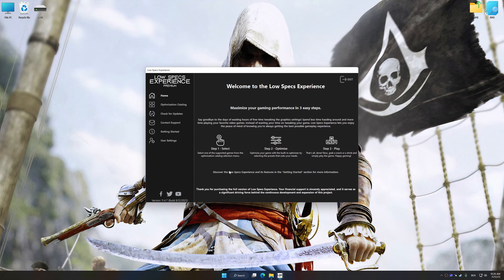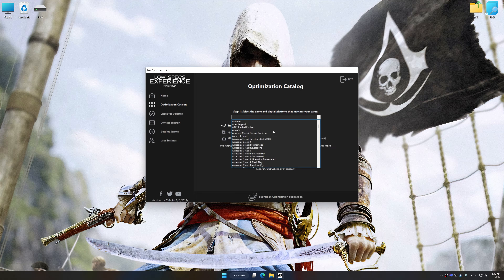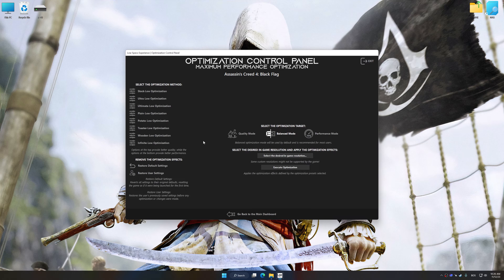Now, select the optimization catalog and select the applicable digital platform. Then select from this drop-down menu. Once done, press the load the optimization package. Low Specs Experience will automatically detect a supported game version on your system. Press OK and the optimization control panel will load.